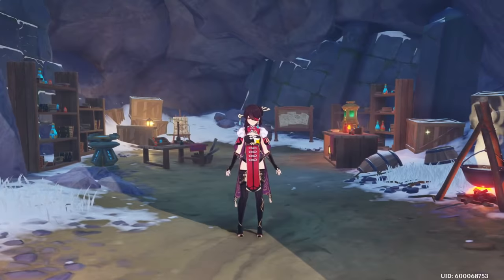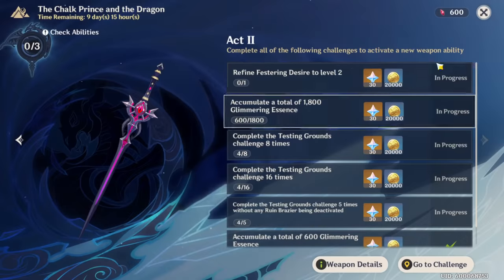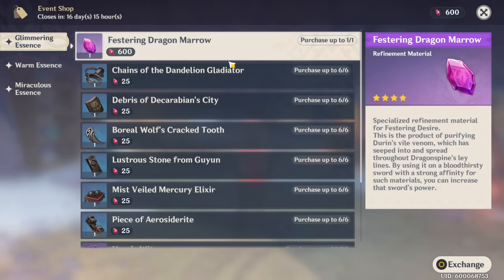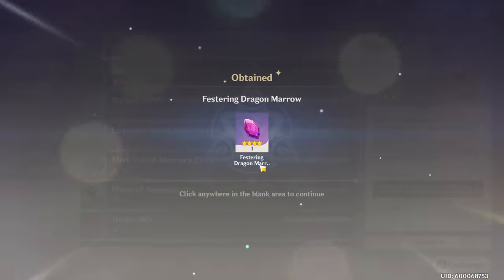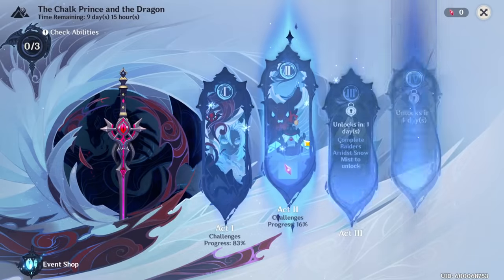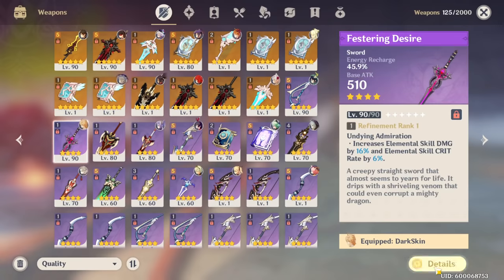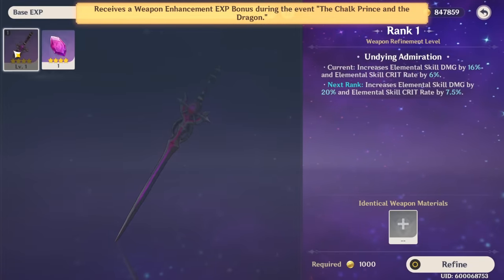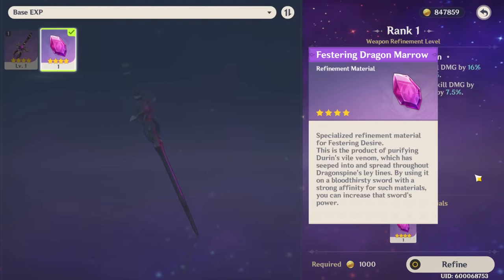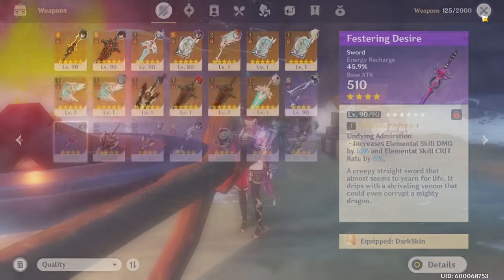Keep in mind, you also want to make sure that you are doing this event shop. The event shop is going to give you Festering Dragon Marrow, and with the Festering Dragon Marrow — which I just bought — you are actually able to refine the Festering Desire. As you can see there are refinement materials here, and they're going to give us another one so we can get Festering Desire to R5. So if you look at Refine, you can use this material to refine it up. That's how you get the weapon and how you refine it.